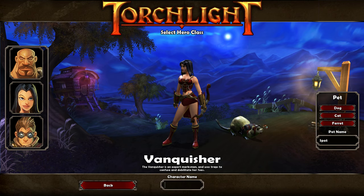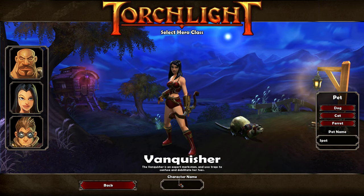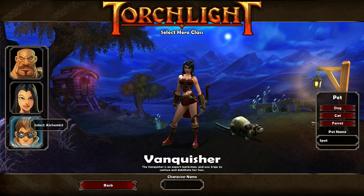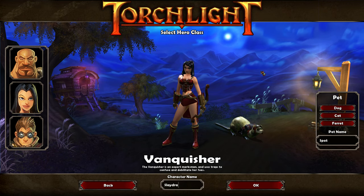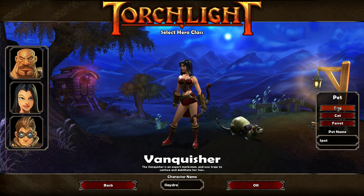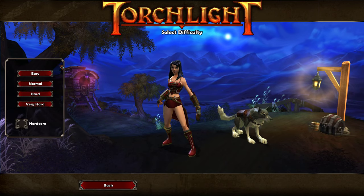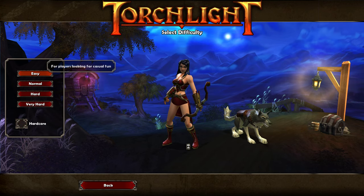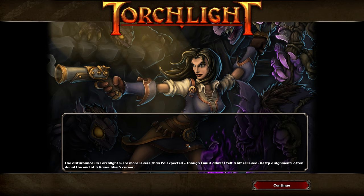I'm not sure if the pet does anything different, but I definitely want to go ahead and select the Vanquisher class. There's the Destroyer, the Vanquisher, and the Alchemist. I'm going to go ahead and select the Vanquisher, obviously, for that look. And I guess you get a pet? This looks more like a wolf than a dog, but I'm going to go ahead and select that one. I'm going to go ahead and select Easy just because I think the gameplay would be horrible if we ripped.